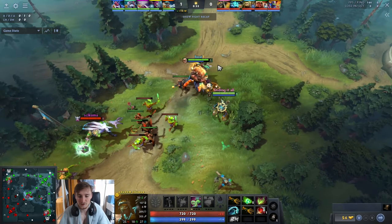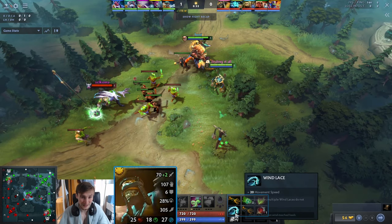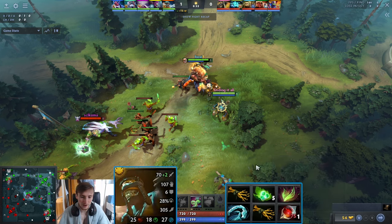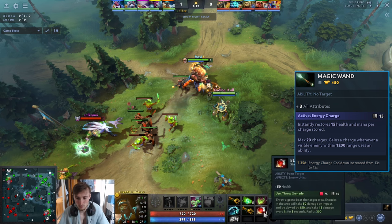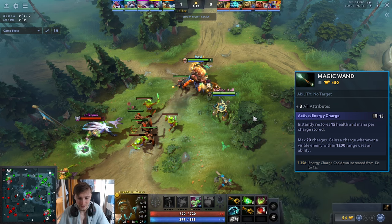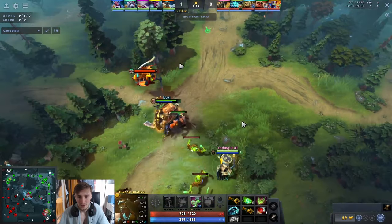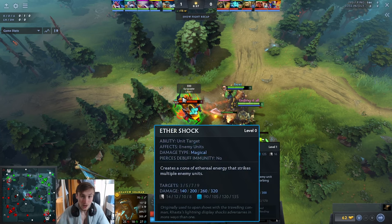So let's get into the laning stage. First things first: incredible armor, incredible damage, horrible movement speed — 305 with a Windlace, 285 base. That is why the build Ekki is going is what I'd recommend every single game. Yes, there are games where you'd want a Stick if you're against PA or something, but Windlace, two branches, Blood Grenade, Fairy Fire, and Tangos will put you up to a very comfortable 720 health.